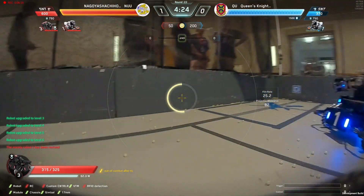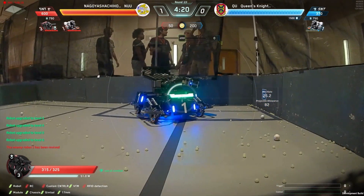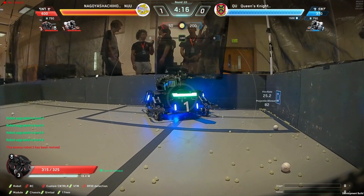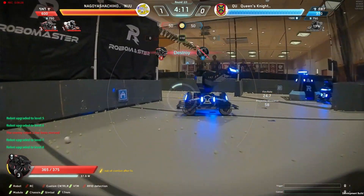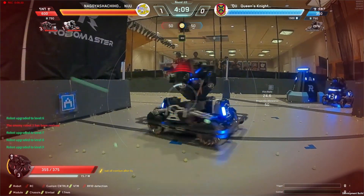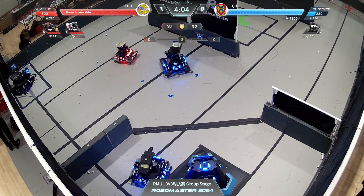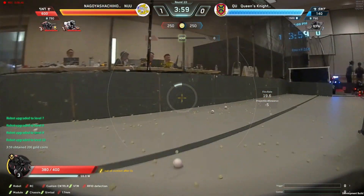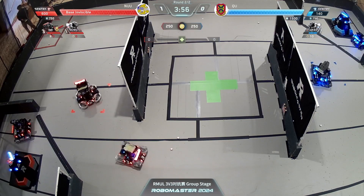A hero versus a standard — not the best matchup in a 3v3. Quite awful, actually, especially when your hero keeps overpowering itself, trying to move into the base and into the resupply zone. Red Standard 3 is going to get a double kill, moving on to the base. You can see how much faster the damage was dealt by Nagoya to the hero versus the sentry — obviously the sentry has more health, but even the fire rate they're applying there.